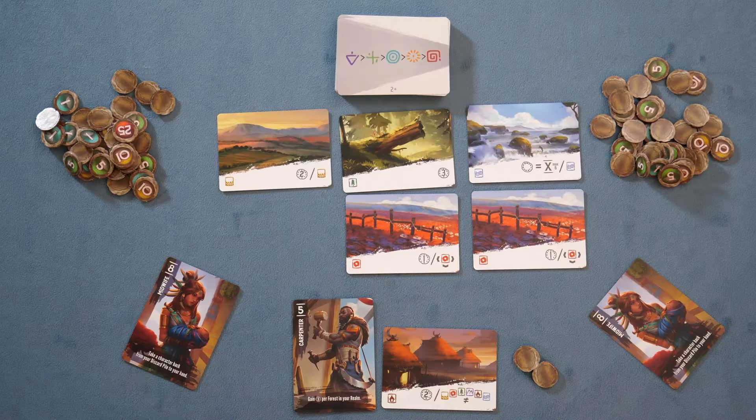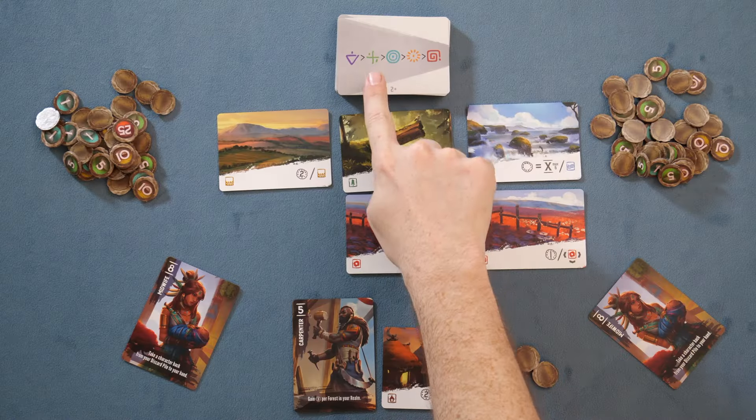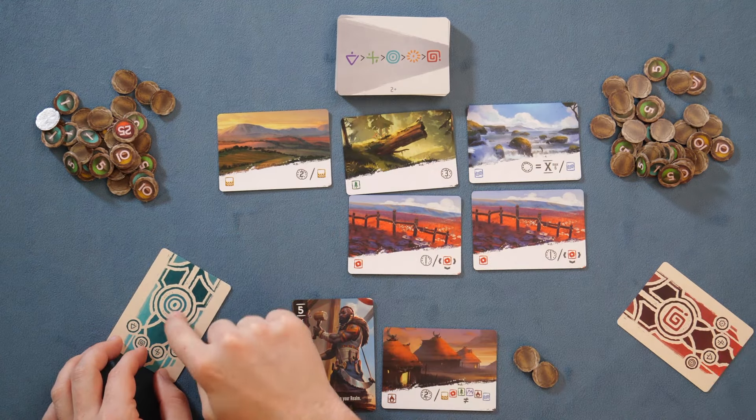Right now, this player over here gets to choose one of these three. Honestly, it's not a great time to be choosing those, but maybe we'll go for this one. This will give us two points, because this particular land is going to give us two points for every single different type of land that we have, including itself. So we'll go ahead and grab two points and then place them face down in front of us.